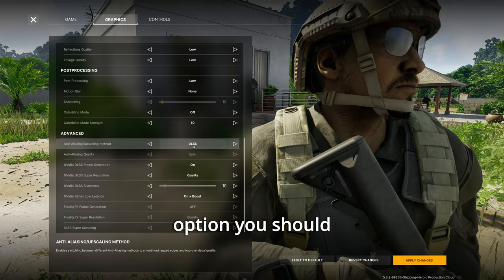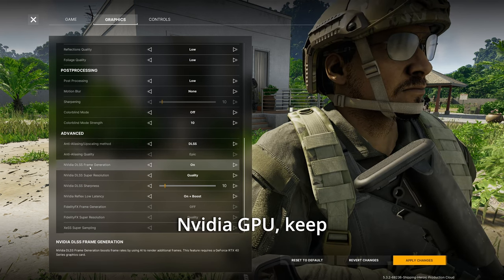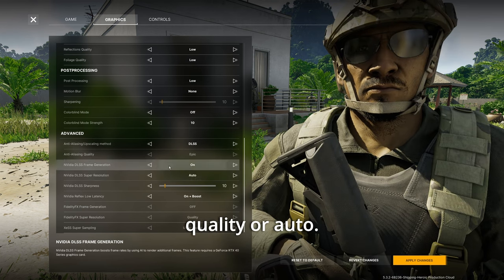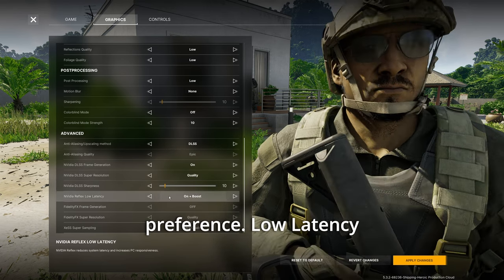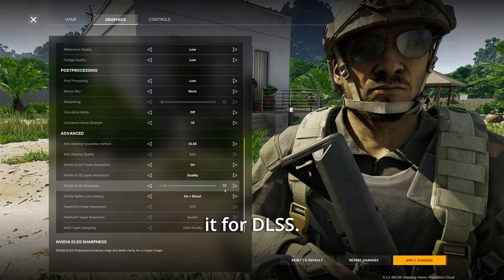DLSS is the first option you should try if you have an NVIDIA GPU. Keep frame generation on. For super resolution, just leave it at quality or auto. Sharpness is preference. Low latency — keep it on or on plus boost. That's it for DLSS.